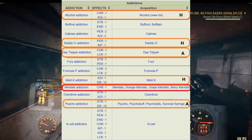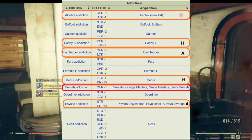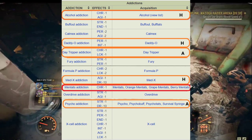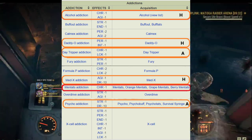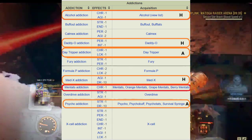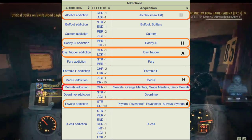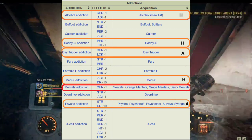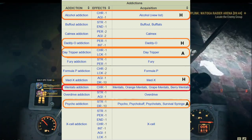Addictol addiction — definitely not. It's a minus one to all specials. I have no idea who would take this addiction unless by accident. Okay, that covers all the addictions I would suggest. Then I will show you how to get Mentats, how to get alcohol, how to get Daddy-O, how to get Daytripper, Med-X, and Psycho in the game.